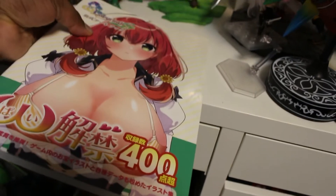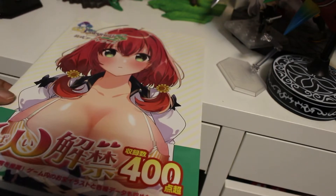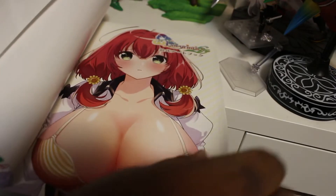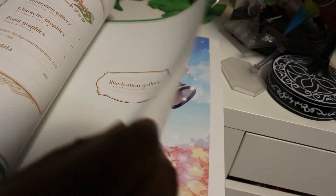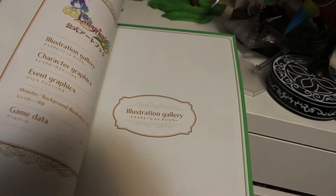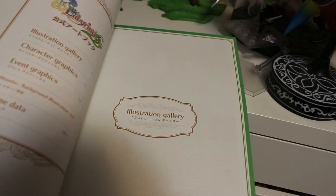Oh, this cover's really glossy. The girl on the front — I think her name is Hinata. And wow. There's Hinata again. It's an illustration gallery, character graphics, event graphics, monster background illustrations, and game data.